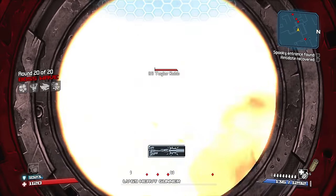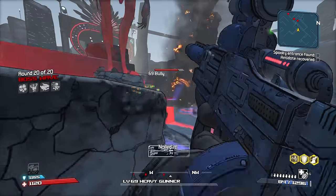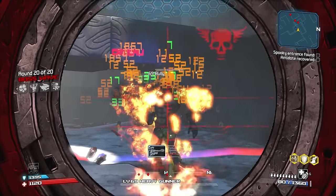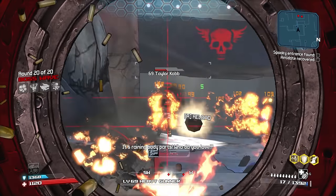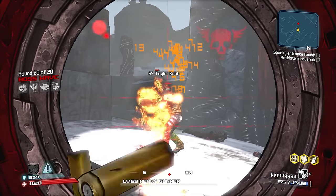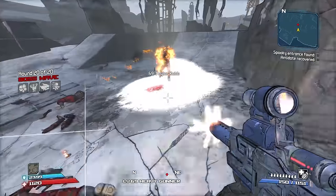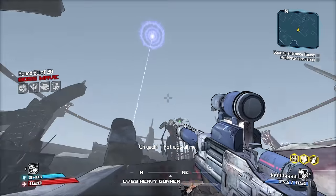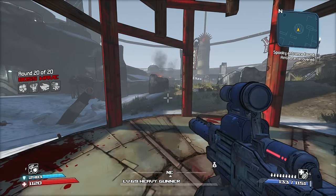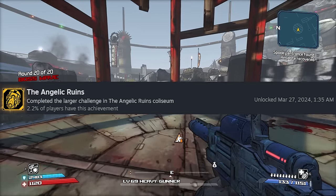There were a couple of times where I ended up with the naked modifier, which takes your shield away. As Roland, that's hilarious, but it's not so hilarious when you're on round 20 with no shield and enemies have the super speed modifier - it can be brutal. One thing you learn as you get up in higher rounds is to play like you're doing Arms Race in Borderlands 3: take cover, hide, and shoot things from long range. The loot at round 20 was all greens - I just couldn't believe it, but I was glad to be done with that one.